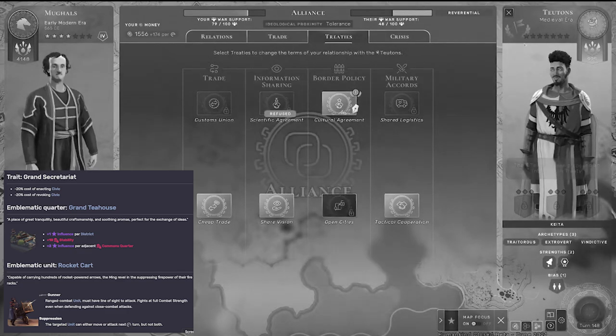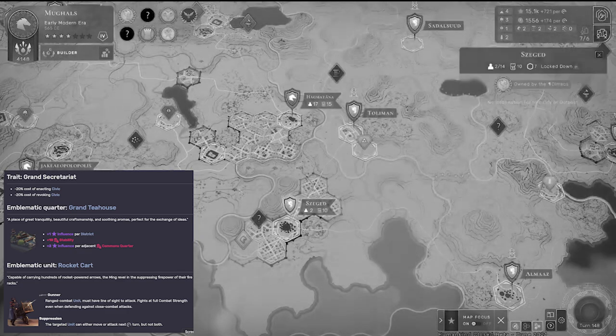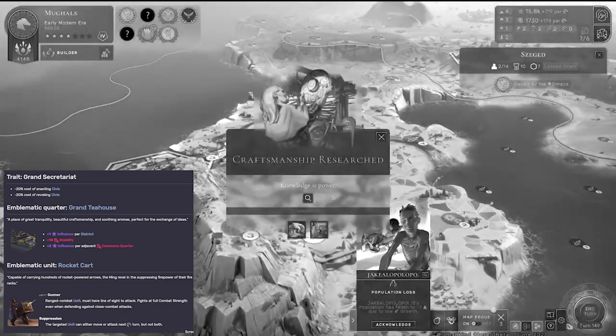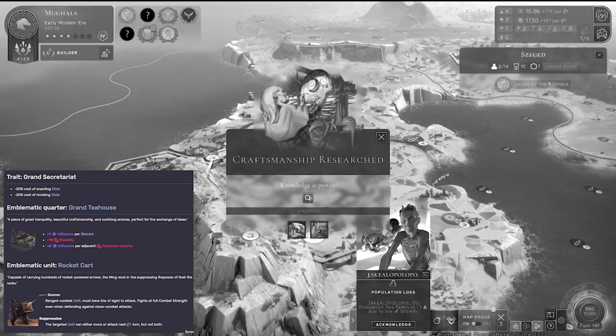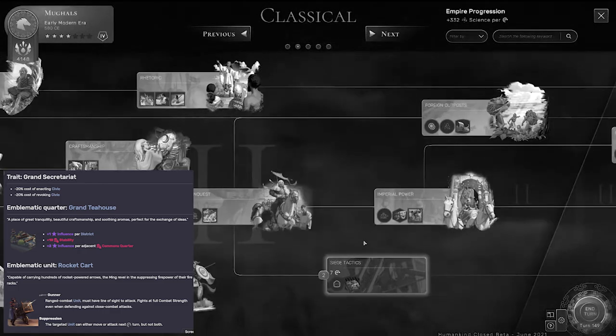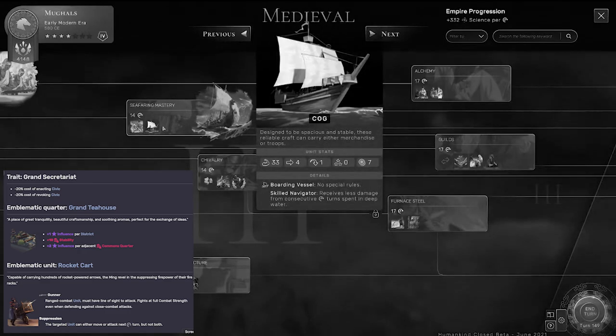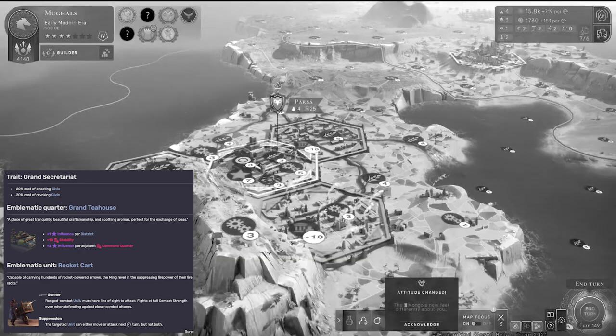Next up, we have the Ming, an Acesite culture with a really interesting setup. Their emblematic quarter is the Grand Tea House. It provides plus one influence per district, plus two influence per adjacent commons quarter, and plus ten stability. They're one of those rare emblematic quarters that actually provide stability, to help calm a growing or potentially tense population.